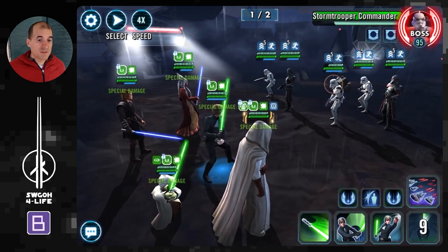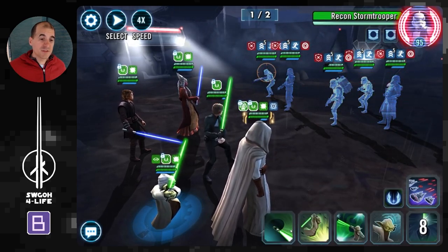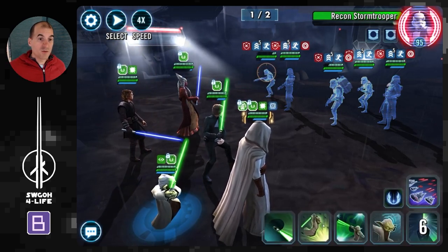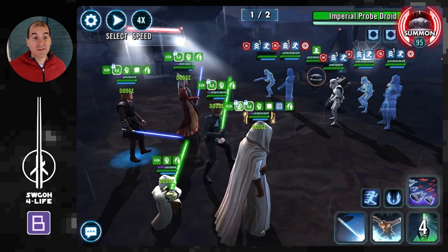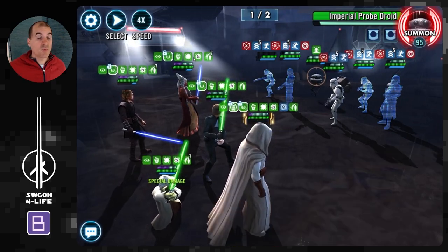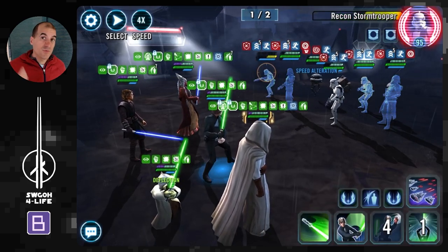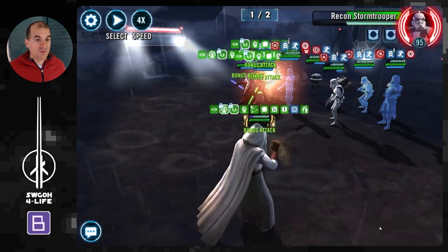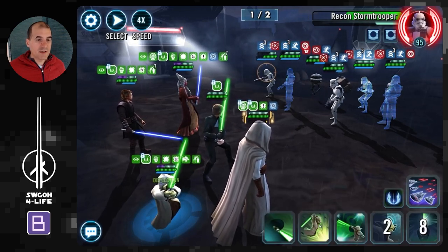He also has a nice mass stun that keeps everybody stunned. Things are pretty straightforward: Jedi Knight Luke goes first, use Heroes Arise, dispel the taunt, then go ahead and do the mass stun. First things first, you have to exhaust all five revives from the enemies. You want to gun down one enemy at a time, because if you defeat them all at once they all lose stun and start attacking. Keep everybody stunned and just keep taking out one enemy over and over again.